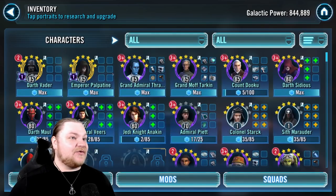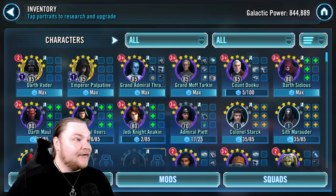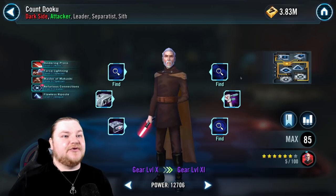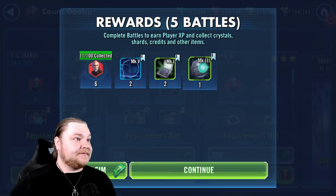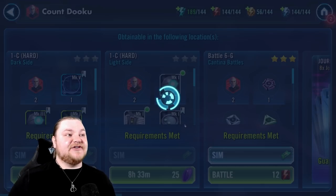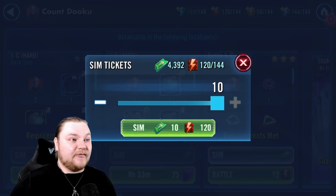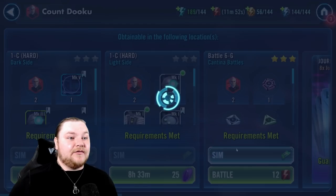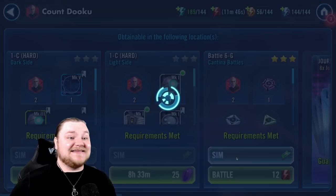I shifted gears a little bit with my cantina energy. We were working on Sith Marauder, but I realized — why am I not putting it on Dooku? So what I'm doing now is five here, five there, no refreshes on that. But I am going to refresh his cantina energy and you'll see him jump up significantly. We're going to do some big refreshes and we'll have him seven stars, honestly probably tomorrow or the next day.